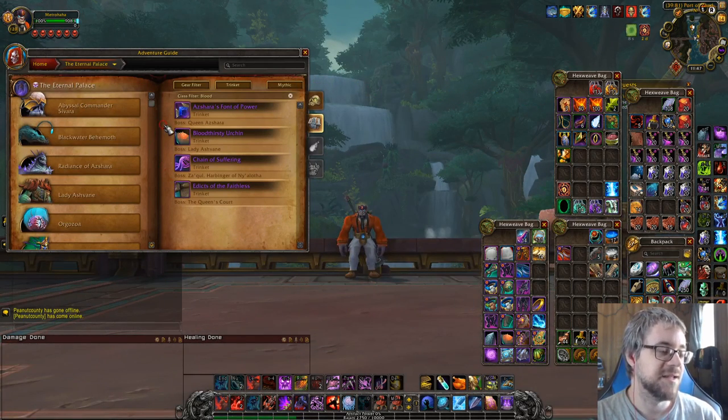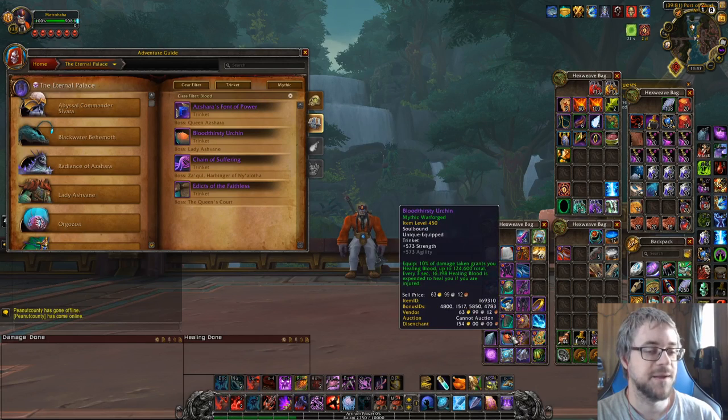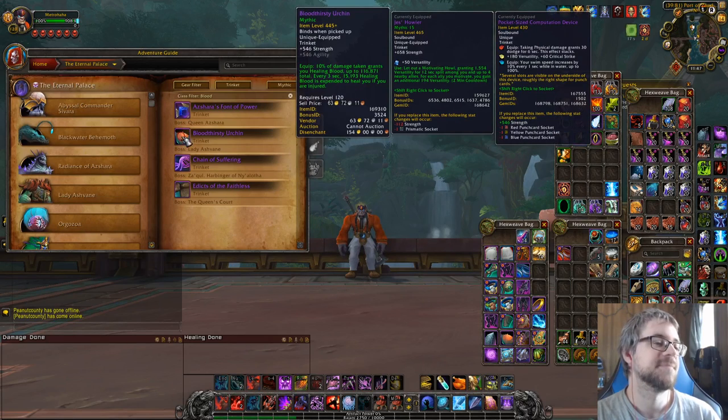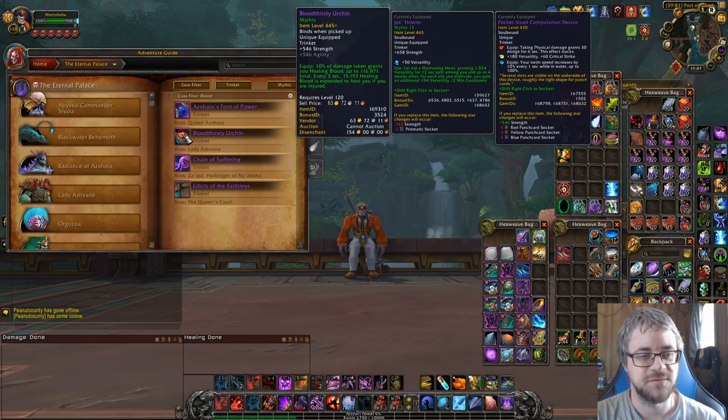There are trinkets from last season that are still interesting. Some have outgrown their use, but two specific trinkets have not — they're still incredibly strong. I still have a 450 version in my bags from when we were doing Ashvane. It's a very powerful heal. I think it still does more healing than most other trinkets. It used to win at 445 against everything else. If you can get a 455 version — given that Season 3's Titanforge was the cap — this might be the best trinket in the game for actual self-healing.